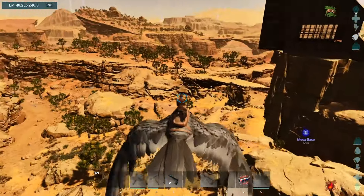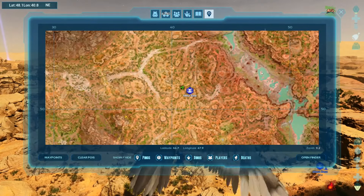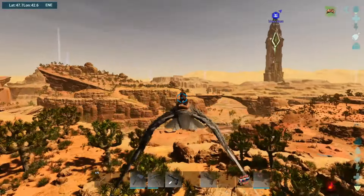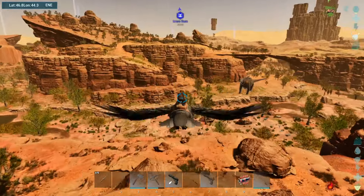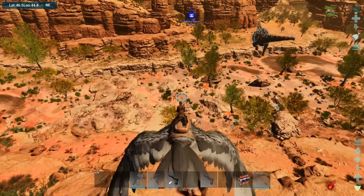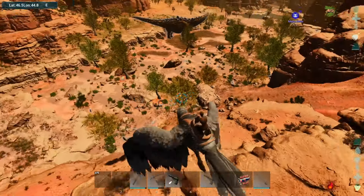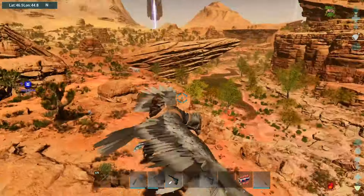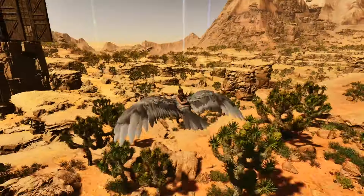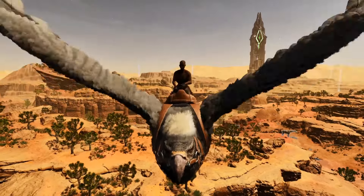The last thing I really need to deal with for this base is water. I don't know if there's a water vein nearby, but I prefer a river anyway. Looks like the closest best source of water is going to be this river right down here. I'm going to have to use a water intake and then the pipeless water system using water reservoirs — I've got a whole bunch of metal ones I made up from the other base. We're going to have to run that the long way up to our base. But that's something for another episode, guys. Thanks for watching — I'll catch you next time, bye bye.